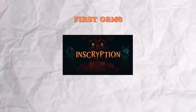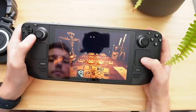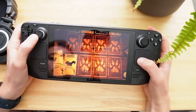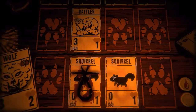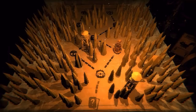First game: Inscryption. Inscryption is such a special game — it's a roguelike deck-building card game developed by a small team over at Daniel Mullins Games. It's one that's hard to talk about because part of what makes it so special is experiencing the surprises and the twists and turns for yourself. But essentially it starts out as a creepy atmospheric card game.